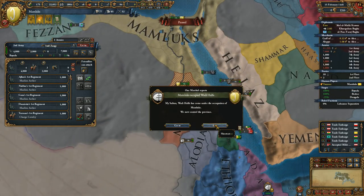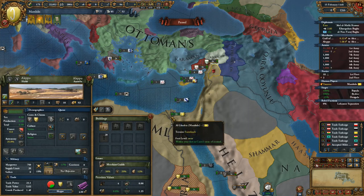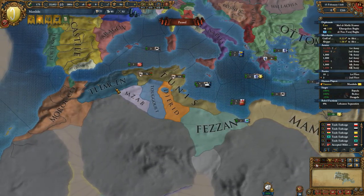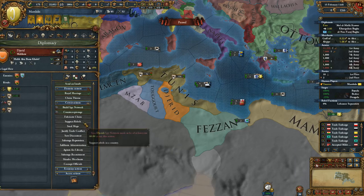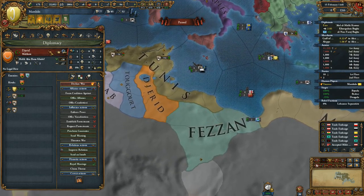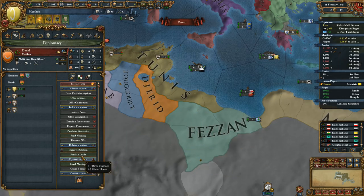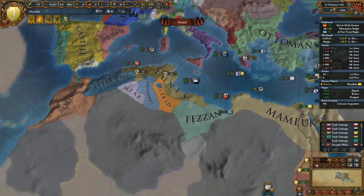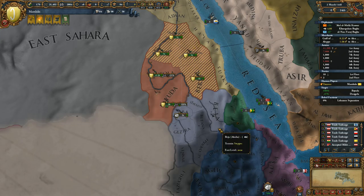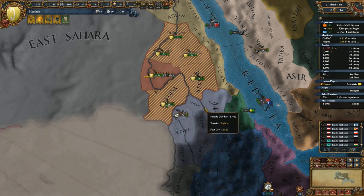We have a free diplomat. I should cancel the fort maintenance — it automatically went up when we declared war. That's a useful feature, but if you forget it, it can become problematic. Jared will actually accept vassalization once we have Fezzan, because then the distance between borders will disappear. So let's improve relations with them as well, and hope Tunis doesn't steal them from us.